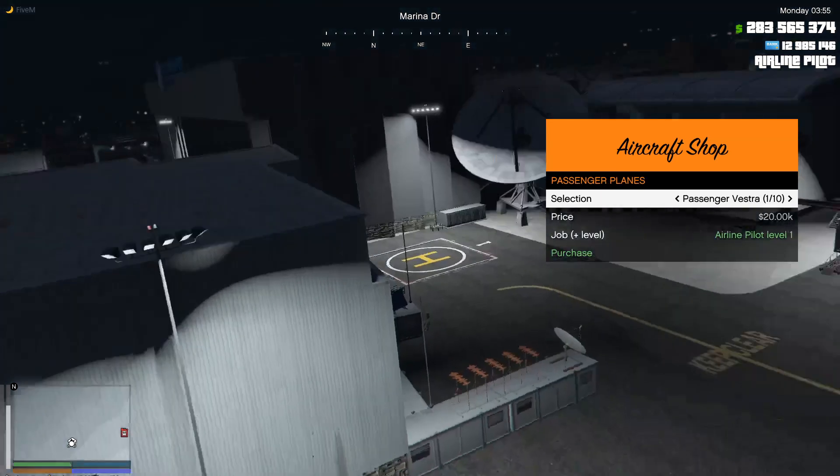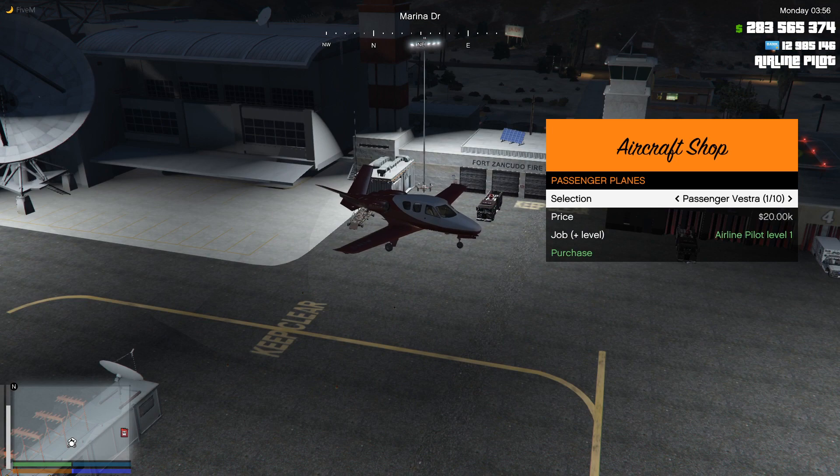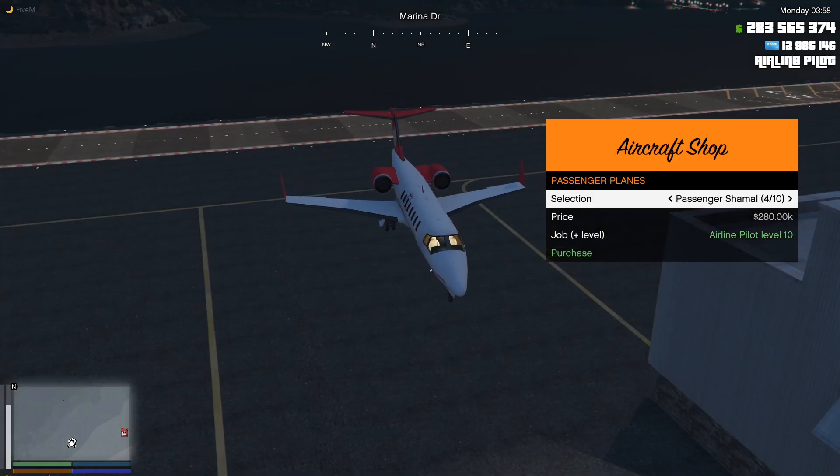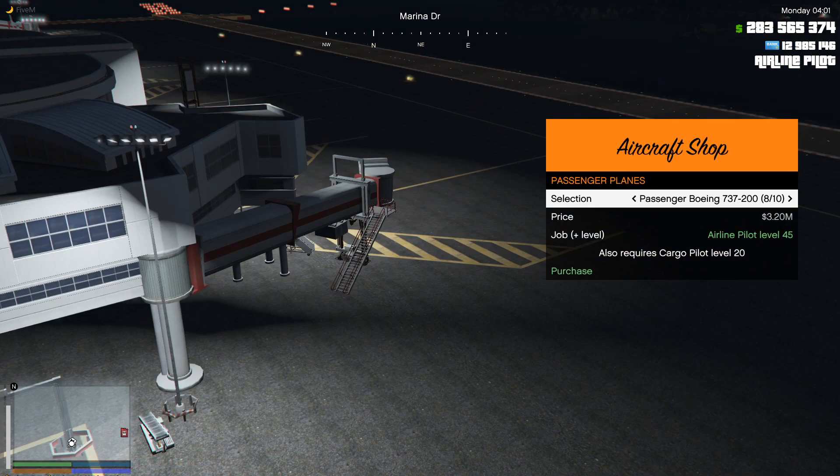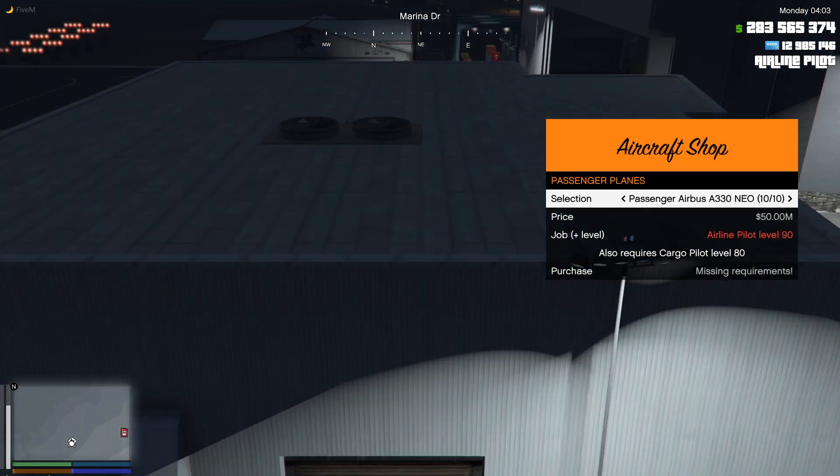You'll be in passenger planes, and if you are just getting started, this is what you're going to be buying - the Vestra. It's 20,000, requires airline pilot level one. Then you work your way up, and once you get to a certain point like with the 737 and on, you also have to have a certain cargo pilot level to fly the plane. That goes with all of the flying skills - once you get to a certain point you're gonna have to have the other skills leveled up as well.